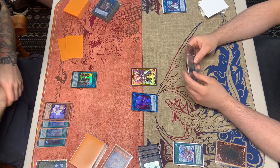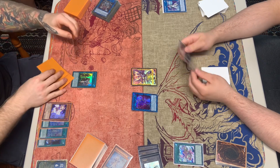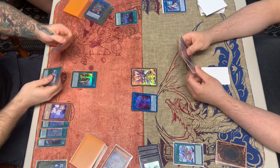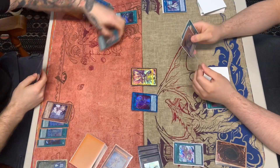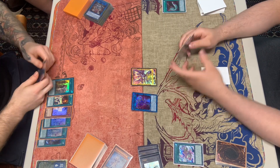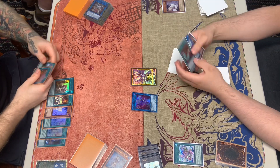It beats over the token; he sets one and passes. He can activate Mystic Mine here. We chain the effect to draw one card, then pass. We do have Harpie's Feather Storm so we can clear that, and then attack and pass.